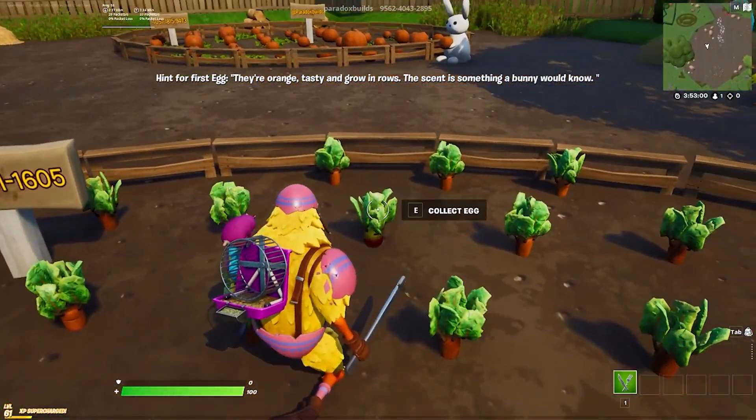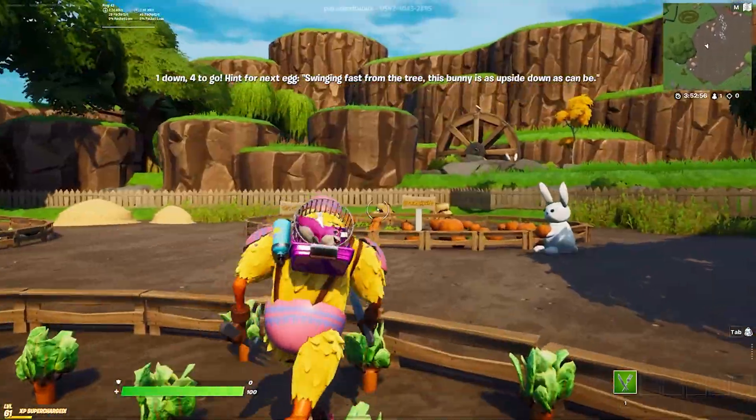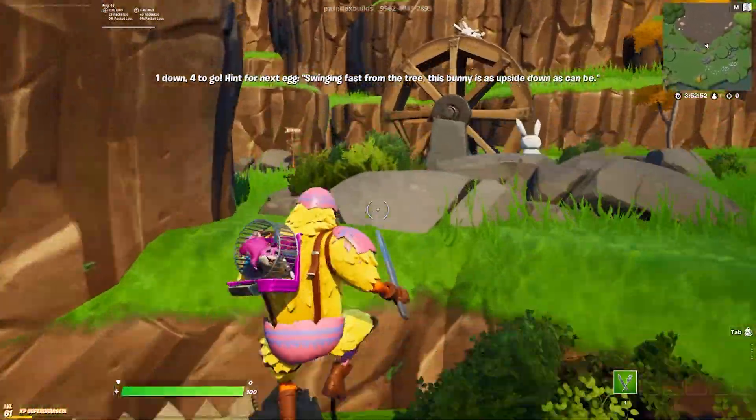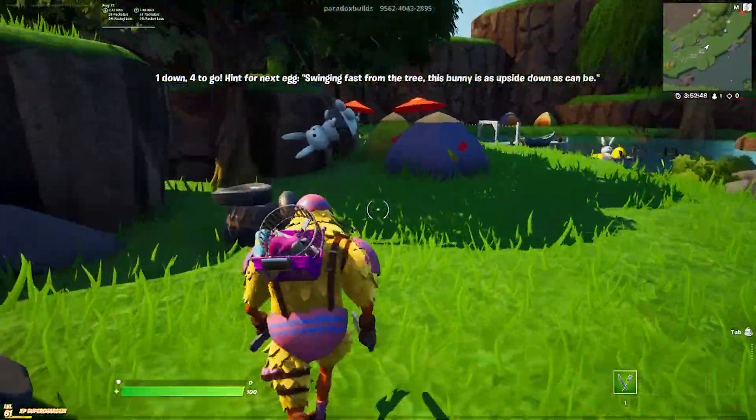You go to the little carrot farm over here and you'll find a little golden egg that's kind of hidden amongst the carrots. After that one, there's a hint — it's swinging from the tree, fast as he can be — and there's a little bunny over here on the tire swing.